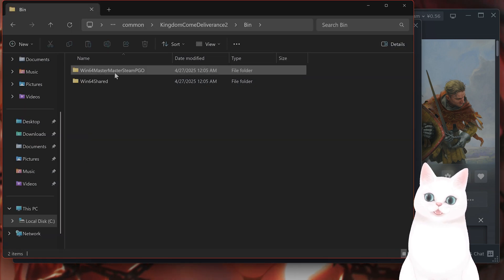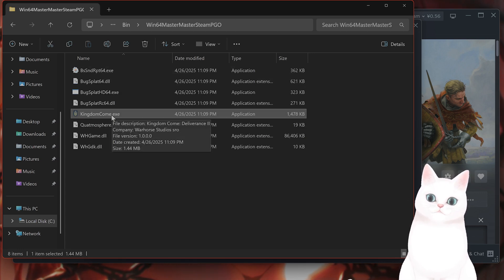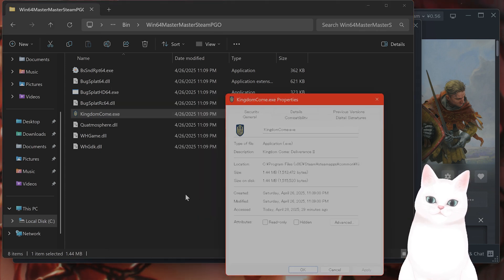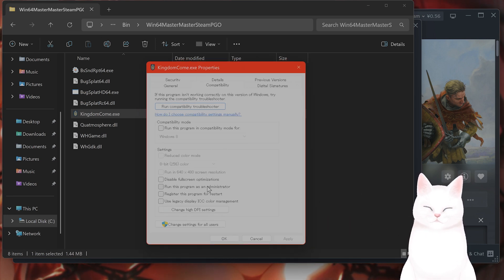From here go to bin, Win64 Master, Master Steam PGO. And you're going to see kingdomcome.exe right here. Right click on this, hit properties, and hit the compatibility tab. From here click the option that says run this program as administrator, hit apply and hit OK.